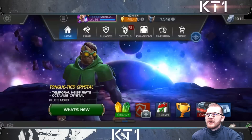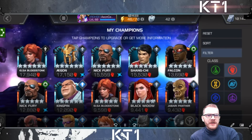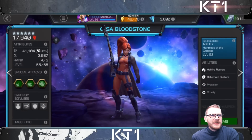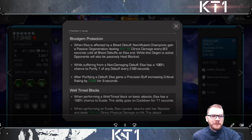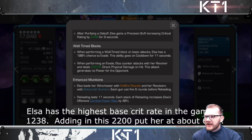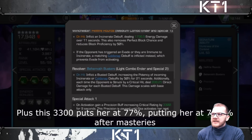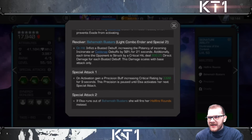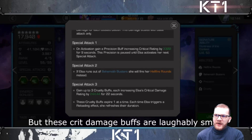Let's jump right into the gameplay. This is going to be a lengthier video because it's split into three parts: the good, the bad, and the ugly. He's going to showcase the shortcomings of Elsa as well. She's only sig 53, and with higher sig her ability there would be more damage. Elsa has one of the highest crit rates in the game, especially considering she also has access to precision effects, meaning she can crit a lot, but the crit damage buffs are laughably small.